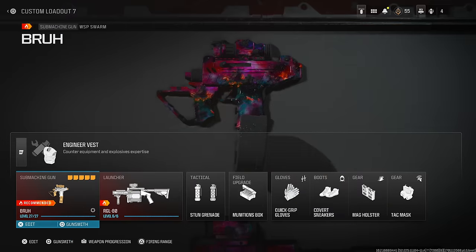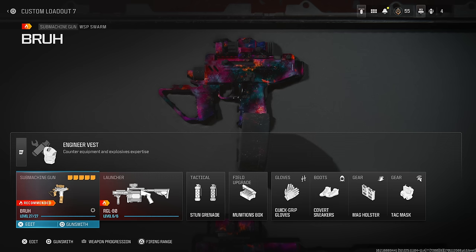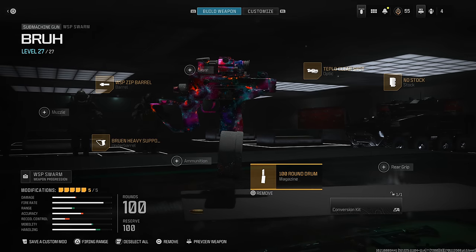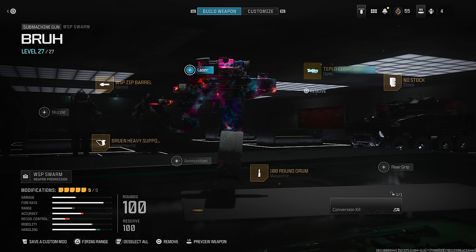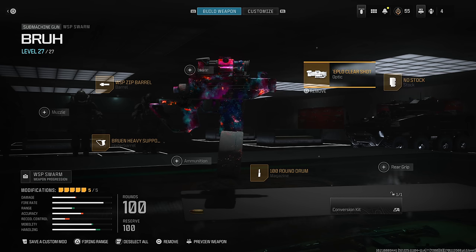Let me show you guys the builds I was using. Starting with the WSP Swarm — this is the 'Bruh' class. On the gun we have the 100-round drum so you have plenty of ammo to spray, the Bruen Heavy Support Grip which just looks stupid, the WSP Zip barrel which is the tiniest barrel you can get, no stock which really shrinks the gun and makes it look goofy, and lastly the Teplo Clear Shot — a pretty massive hybrid thermal and red dot sight that just makes it look dumb. Out of the two dumb builds this one is actually usable, but only really in close-range situations.